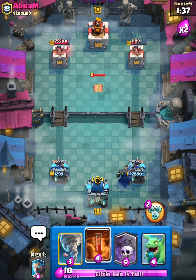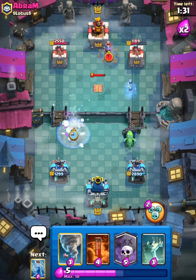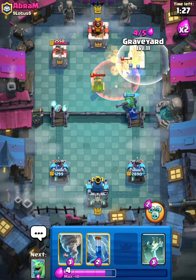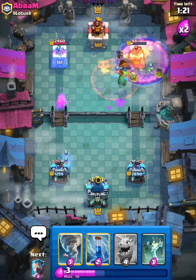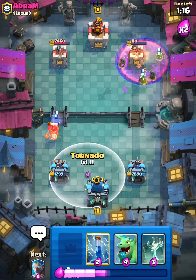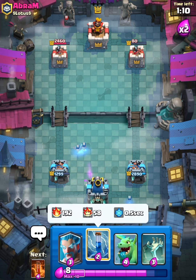He has Tesla. Let's go Baby Dragon to support. Let's go Ice Wizard over here. We can Poison that. Now let's Graveyard — perfect, that is Tower. Let's Tornado this Hog over to the King Tower — perfect. Great King Tower activation by me.